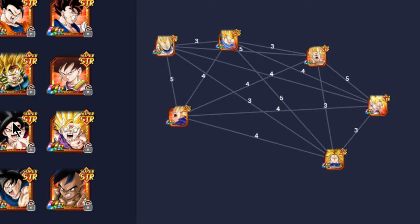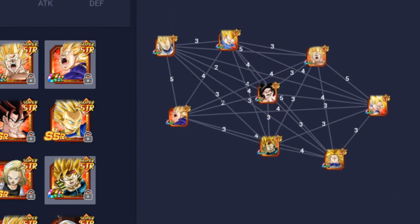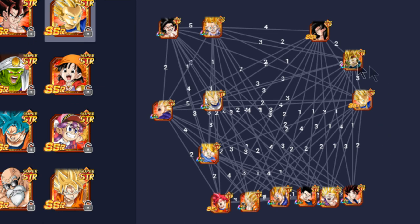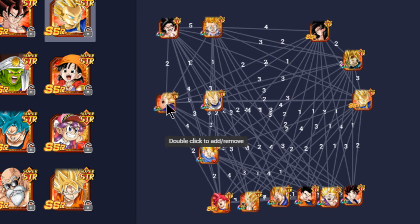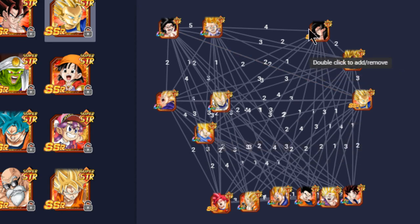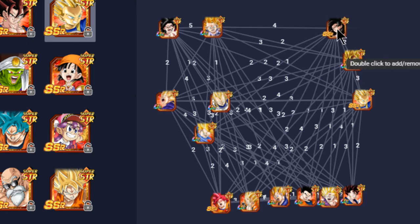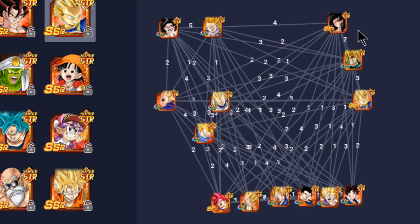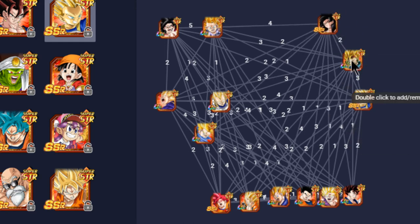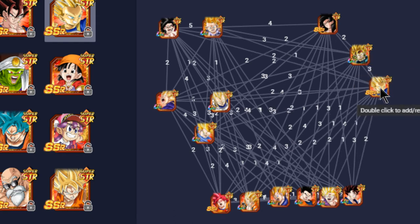For the overall team building, on a mono-Strength team you'll want Super Saiyan 4 Goku and Super Saiyan 3 Goku on primary rotation, with Super Saiyan 2 Vegeta and Bulma as your core card. For support you'll want Friend SS4 Goku for the 240% ATK/HP/DEF buff, Bardock as one of the best support units in the game, and Kaba for mono-Strength buffing.